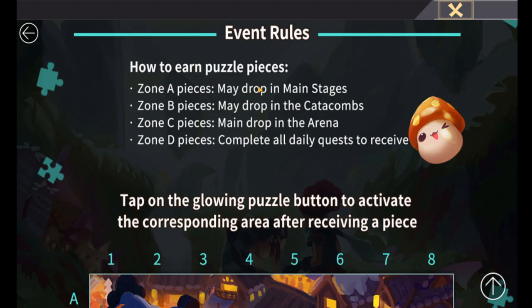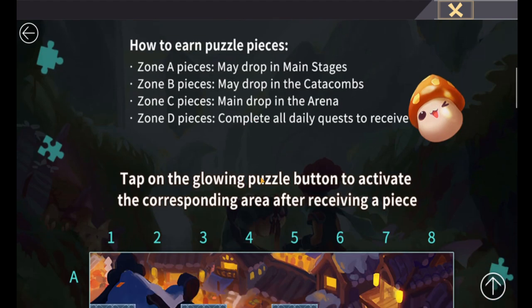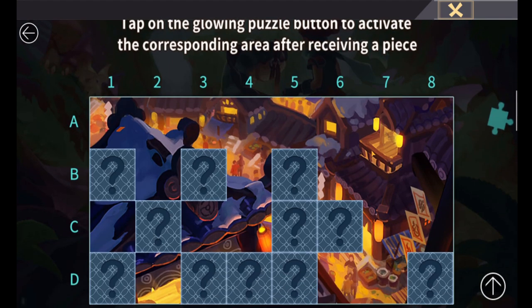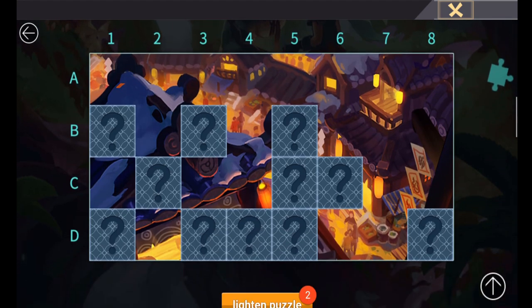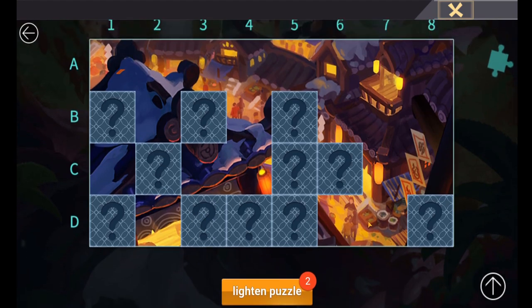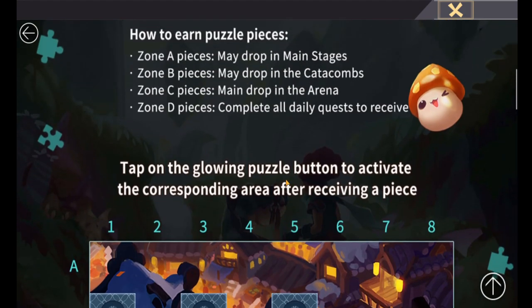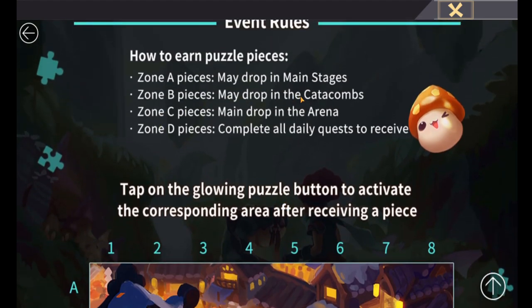Zone A is a good idea to get all those pieces. If you're popping an XP boost and want to get some grinding done on heroes, doing a bit of farming is the perfect time to get these. You can get more than one piece in a few hours of grinding. We're like four days in and I've already got this part filled, so you can get multiple drops per day.